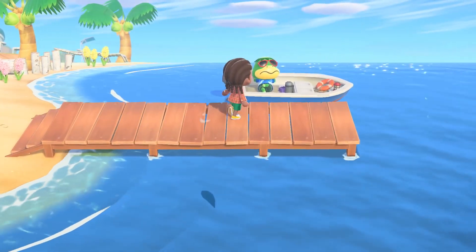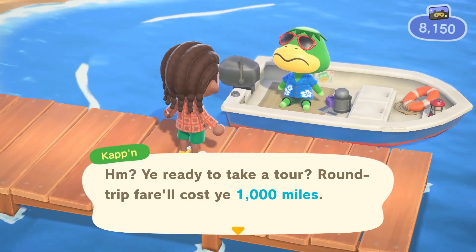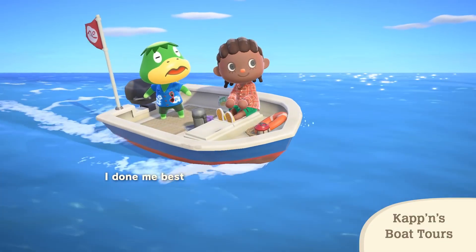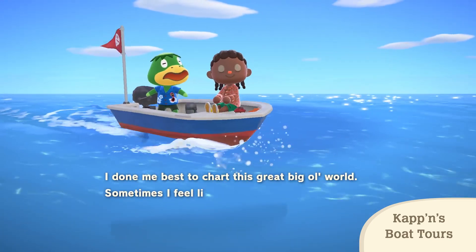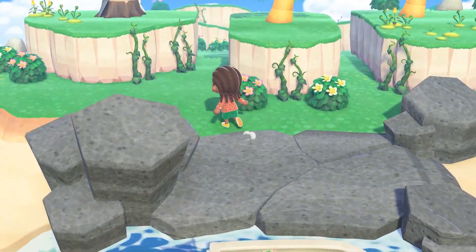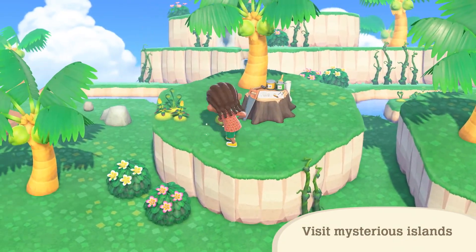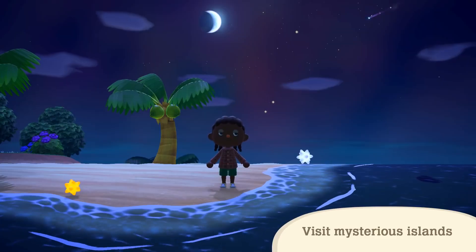This is Captain. You'll find him lounging around on your island's pier. Looks like he'll ferry you to a destination via his boat — his pride and joy. It's worth the journey just to be serenaded by his sea shanties. Your destination is a hidden gem that only Captain knows about. You might dock at an island with mysterious flora, or an island with a different season, or time of day.